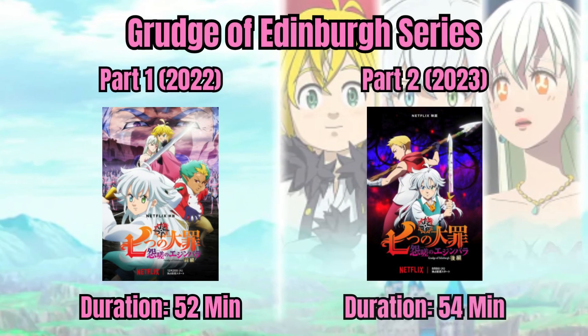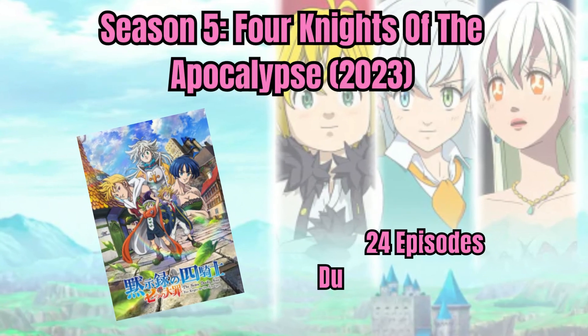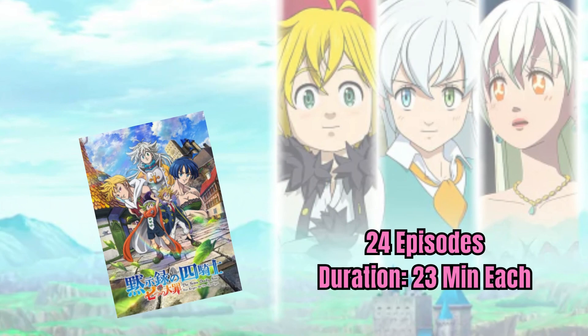Then have a look at a two-part series, Grudge of Edinburgh, before watching season five, Four Nights of the Apocalypse, with 24 episodes, each lasting 23 minutes.